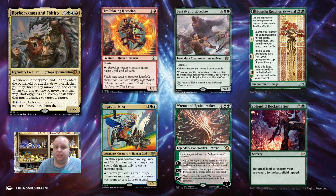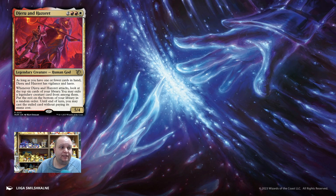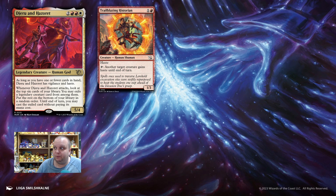The third card on my list is Dijiru and Hazoret. As long as you have one or fewer cards in hand, Dijiru and Hazoret has Vigilance and Haste. It's a 5-mana 5/4. Whenever it attacks, look at the top six cards of your library — you may exile a legendary creature card from among them, put the rest on the bottom in a random order. Until end of turn, you may cast the exiled card without paying its mana cost. So one thing we're going to want to do is give it haste, and Trailblazing Historian will be played in this deck as well — giving Dijiru and Hazoret haste is very powerful.